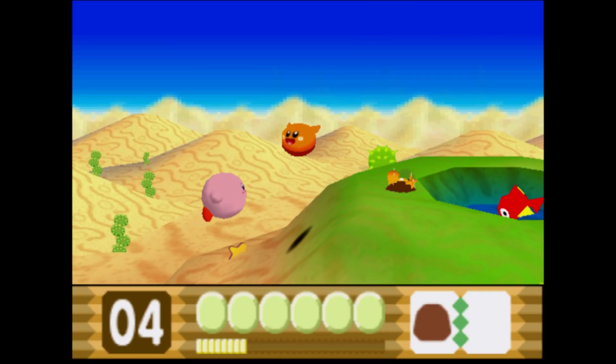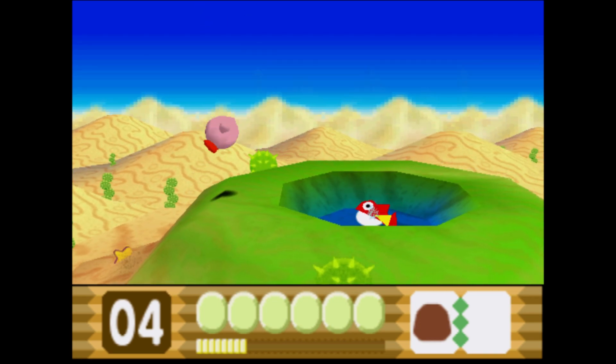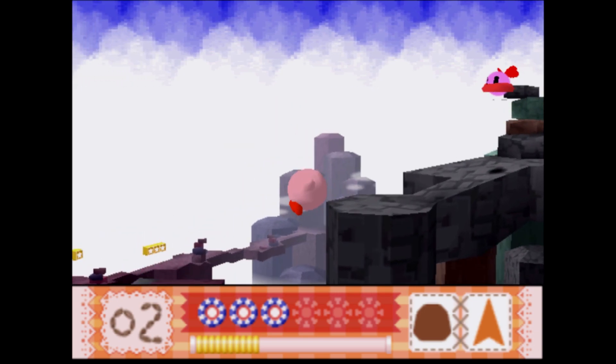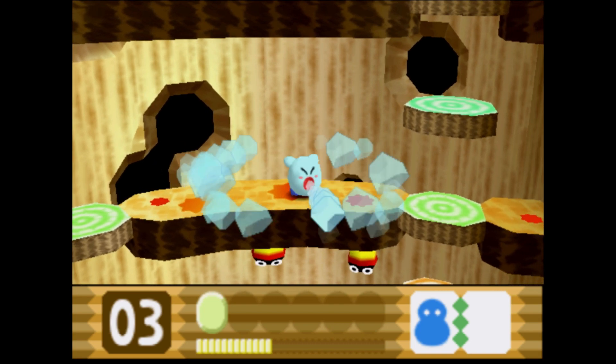I don't know what that was about. But anyways, Kirby 64 might look like a typical 2D Kirby on the surface. He can jump, he can fly, and he can suck up enemies to steal their identities — you know, the standard Kirby stuff.